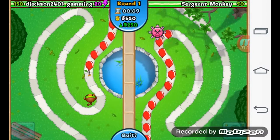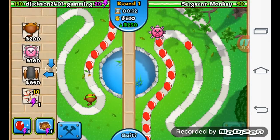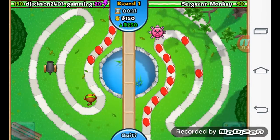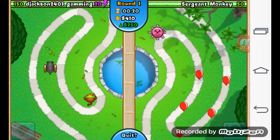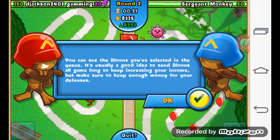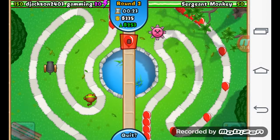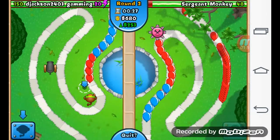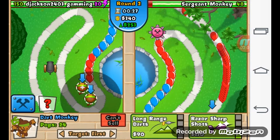You can see I have my level one dart monkey right here. In this game you have health - right now I have 150, and in the regular game you also have 150 while the other player has 50. The tutorial explains what you need to do: you send balloons to get eco, and eco is where you send balloons to get money. You also have banana eco, which is a banana farm that generates money.